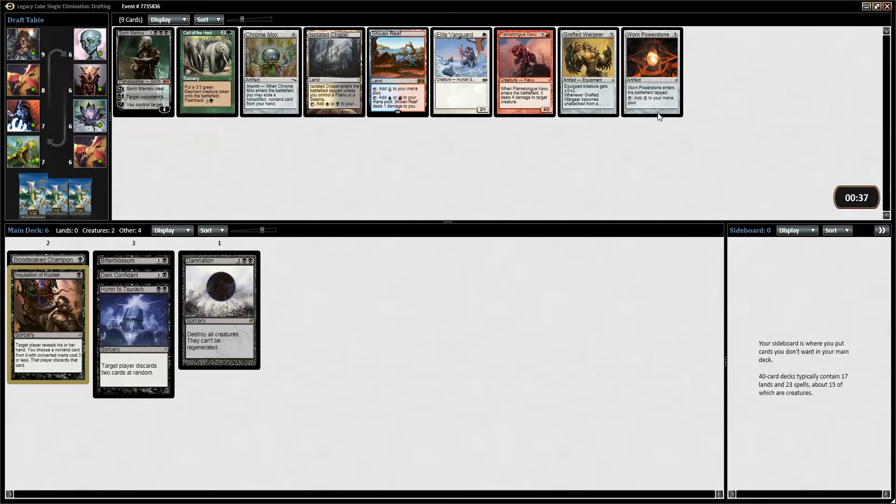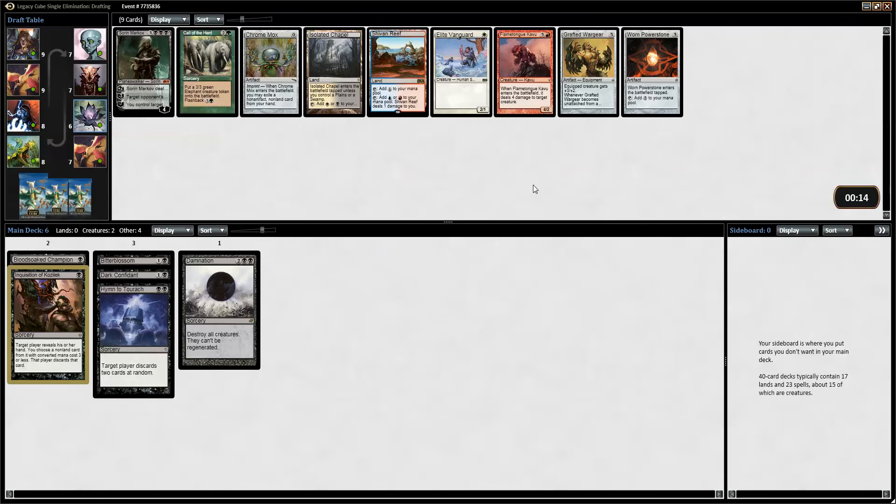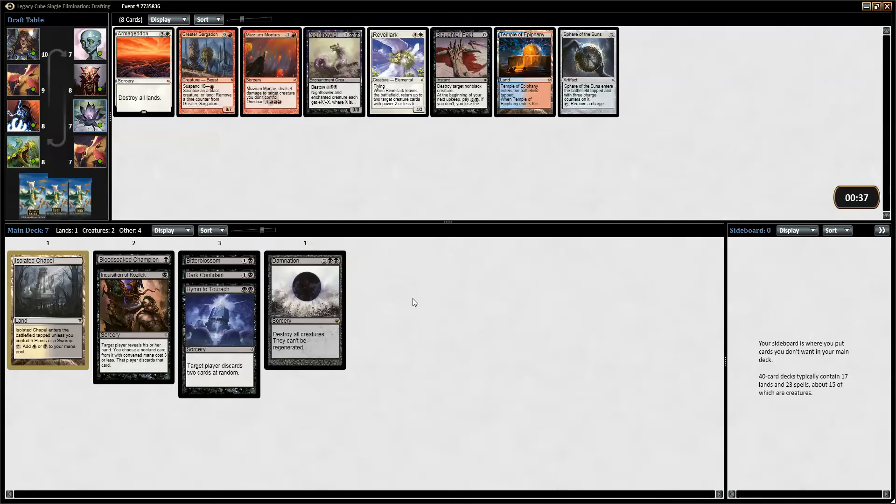We have a Worn Power Stone which is decent. Crafted War Gear is pretty good. Flametongued Kavu, Chromox, and Zorin Markov — he is pretty underwhelming, I have to say. Do we want a Mox Opal? Chromox — I don't think so. I think I'd rather pick the Black-White land out of this pack. I'm not sure I will splash black but maybe Armageddon — that is an interesting card to have access to. Slaughter Pact is replaceable. Night Owler is not fantastic. The only other card is Sphere of the Sun. So I'll pick Armageddon here.